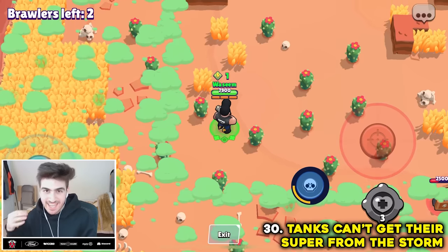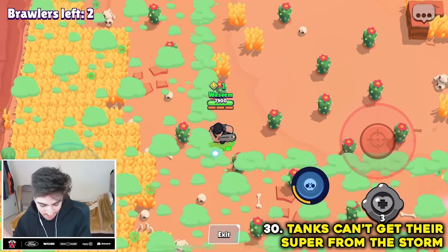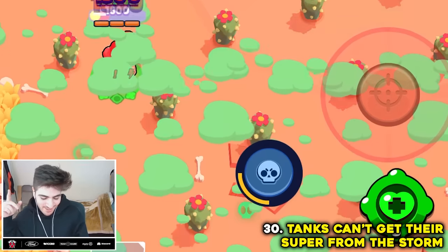Tanks can charge their super when they get hit by an enemy, but it doesn't work when they get hit by the storm. My supers are getting charged. Myth confirmed.